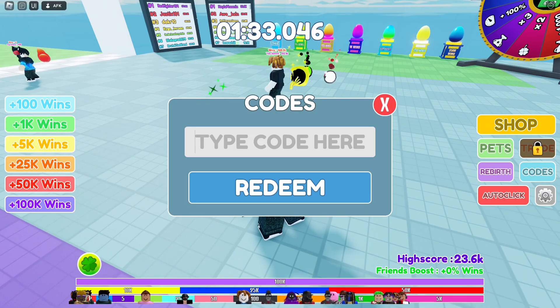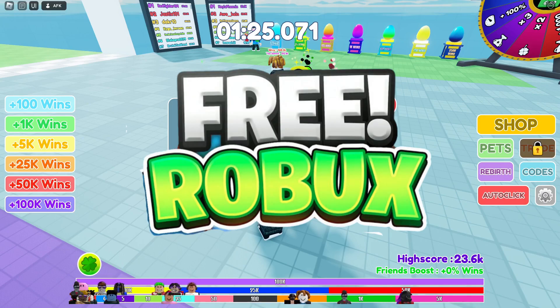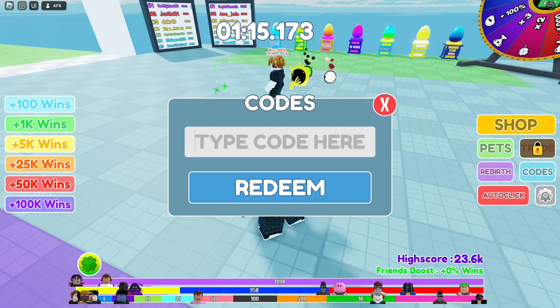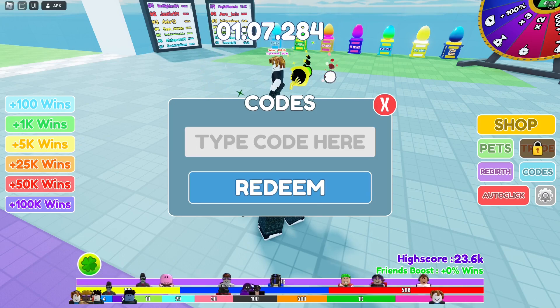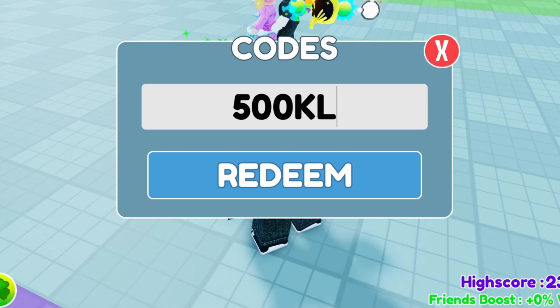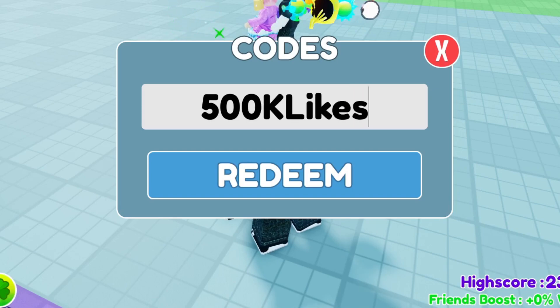Let's jump over to the code section — this is where we type all the working codes. Before we get started, make sure you hit the like and subscribe button and drop your Roblox username in the comment section for a chance to win free Robux. Now the first working code is: code 500k likes. The K and L are in all caps, so type it the same exact way — code 500K LIkes — otherwise it won't work.